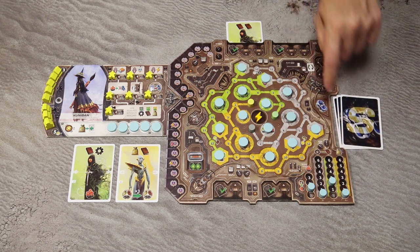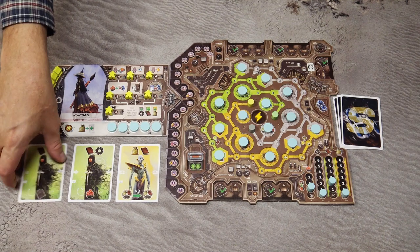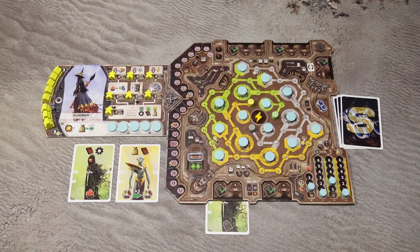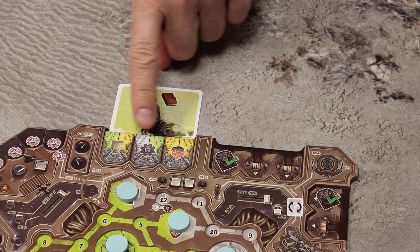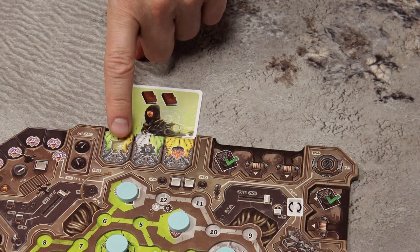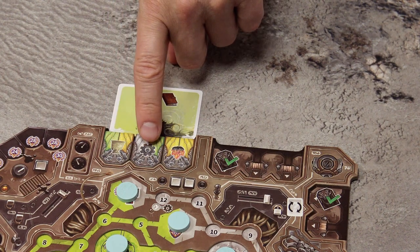You may never have more resources than the limit and may never pay more than you have. If you play the card in a lower slot, take the benefits shown at the bottom of the card. When you play a card into a slot that has modules, if the module has the same color as the card, you also activate that module. For example, with these two books, you would also gain one food and one gear.